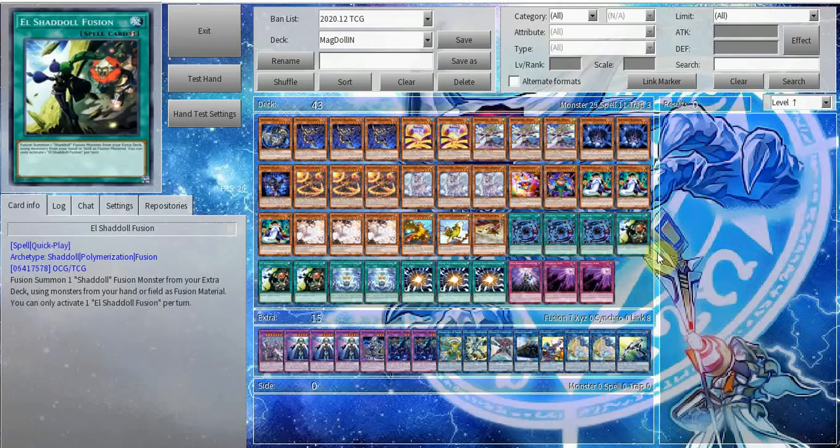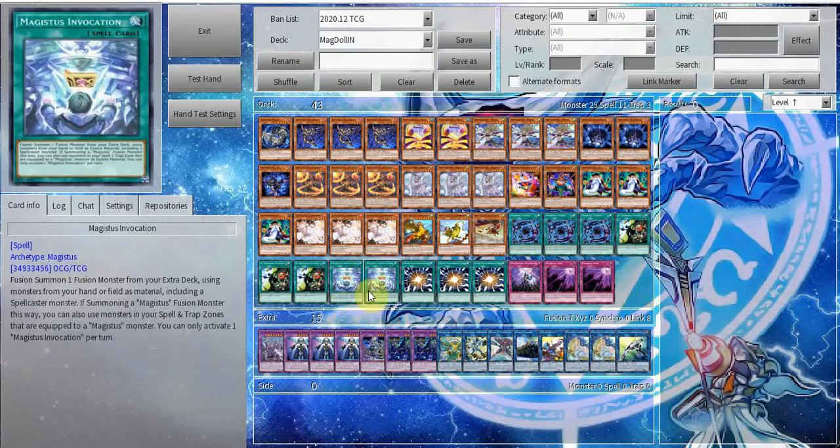Else Shaddoll Fusion is just a quick-play spell — summon stuff whenever you want. Two Magistus Invocation.